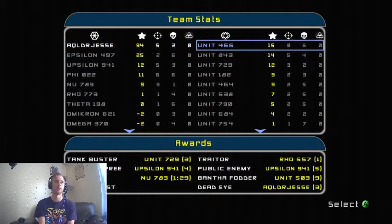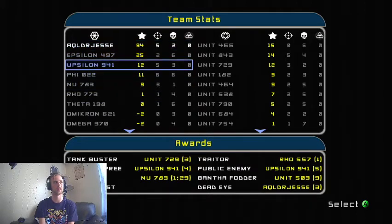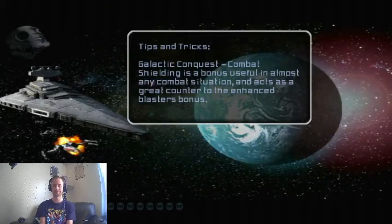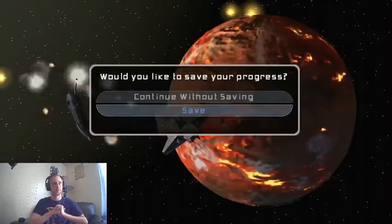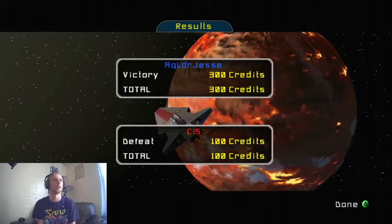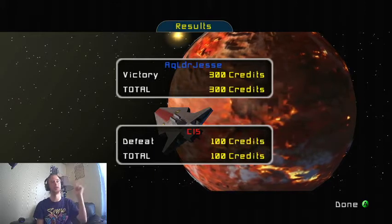After this it's going to be time for a ground battle since we took out their fleet. I got Dead Eye and that's it — I don't really get a lot of awards in space battles because I don't do a lot of killing. I primarily am inside the ship destroying parts. Even though I have by far the most points — 94 out of 180, over half of the score was just me — I don't get many awards for it unfortunately. The Republic received credits for destroying the enemy fleet, so we got a total of 300 credits.